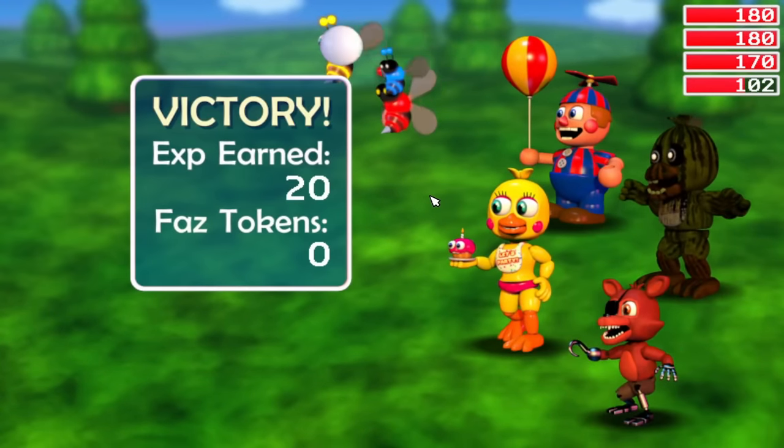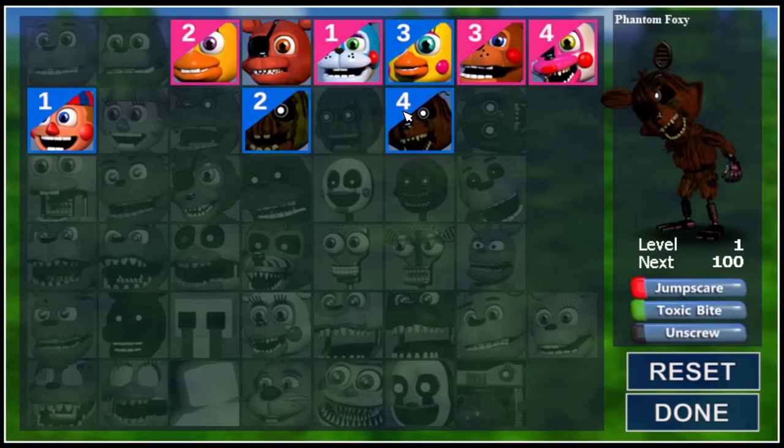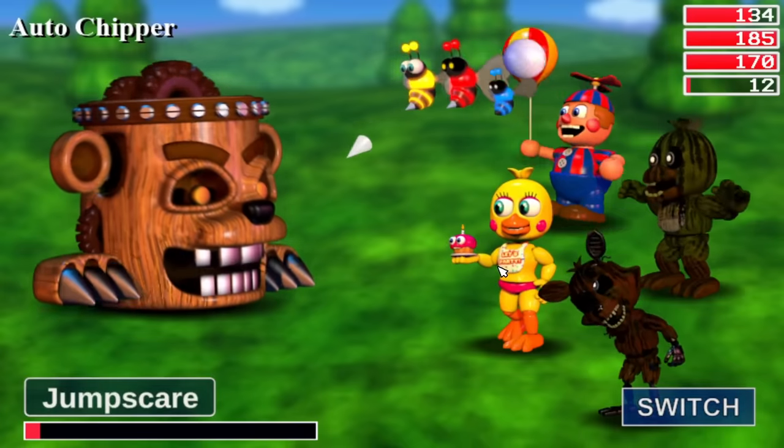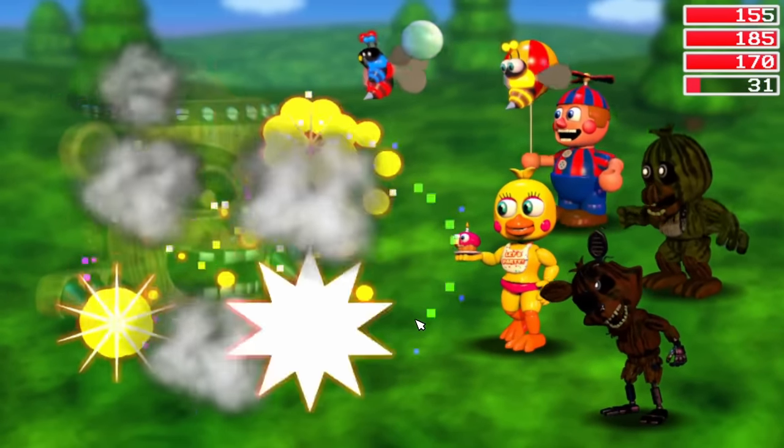Luckily, having zero casualties, I took Phantom Foxy home and added him to my party. We would then, in a fierce battle, fight Auto Chipper, who nearly took out Phantom Foxy, but we stood our ground.